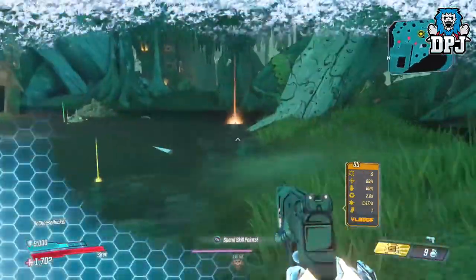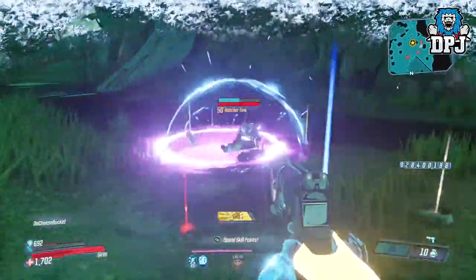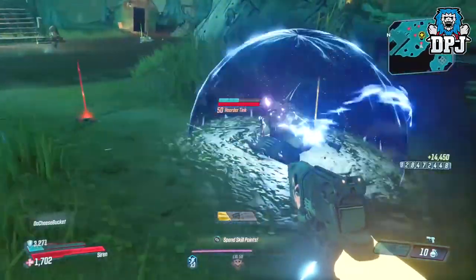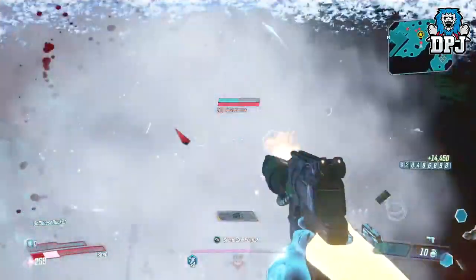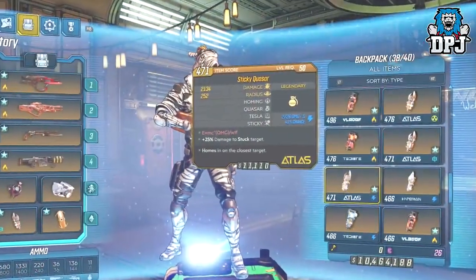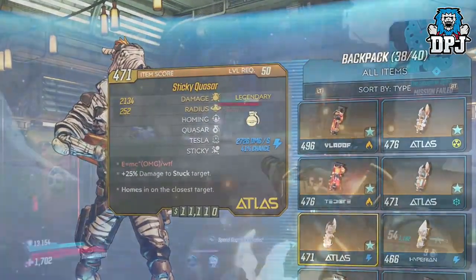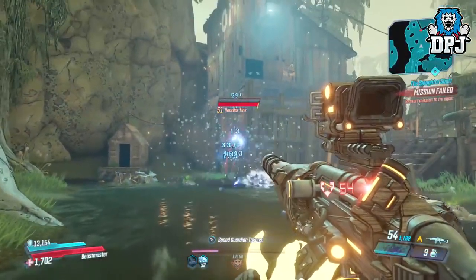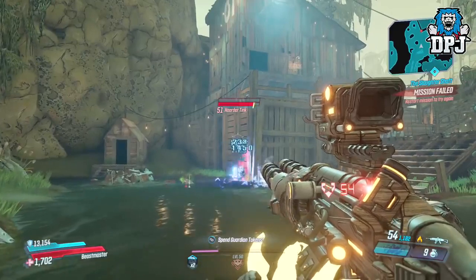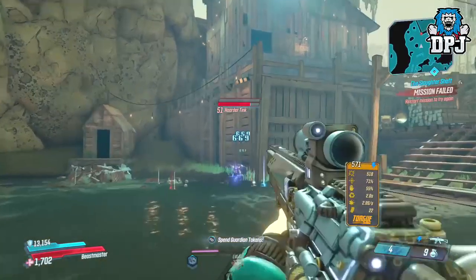Head to Eden 6 and the place will be full of loot tinks. Over the past few days we've seen a few loot tink exploits which basically allow us to freeze him in place so we can shoot his backpack forever, getting literally hundreds of legendaries a minute. It started with a grenade called the Quasar, which everyone thought needed a homing stat — we later found out it doesn't. But the grenade, 100% of the time, freezes the loot tink in place so you can shoot his backpack, spawning legendaries.